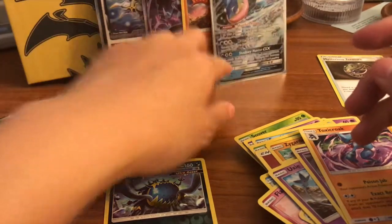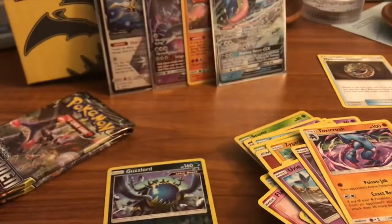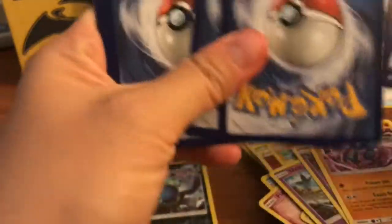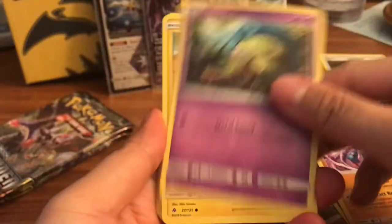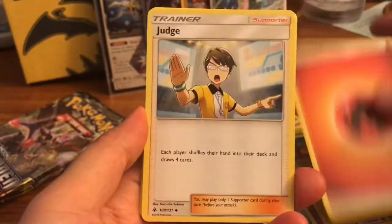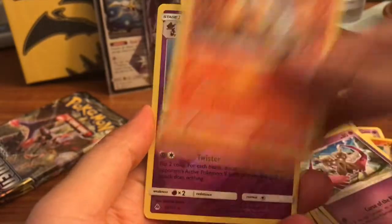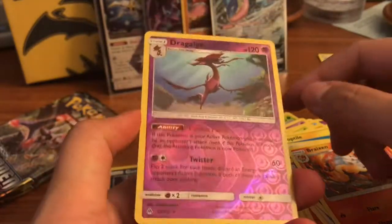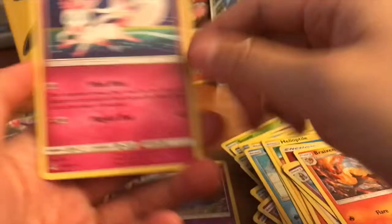Absolutely gorgeous — guys, we are doing so good. Definitely redemption — very happy right now! We pulled a prism card and two ultra rares from this Elite Trainer Box, which is so much better than our last box. Pack six: we got a Dragapult reverse rare — love that purple — and our rare is a Sylveon, a regular rare.